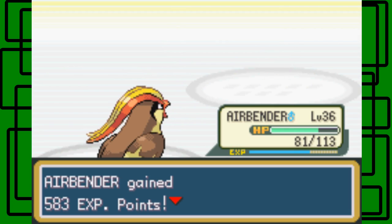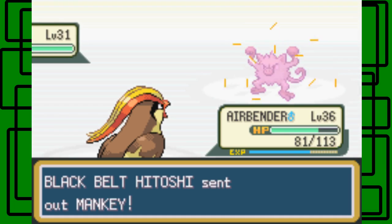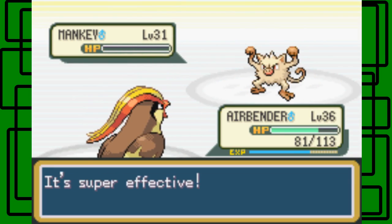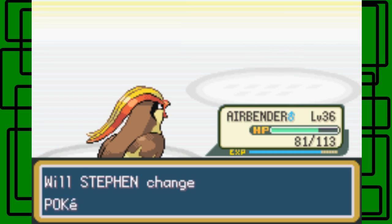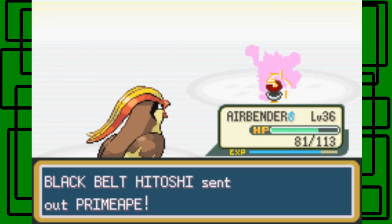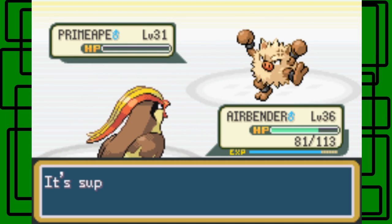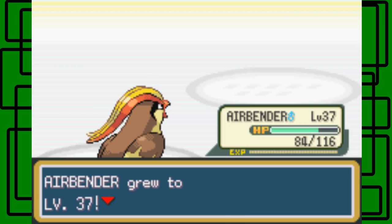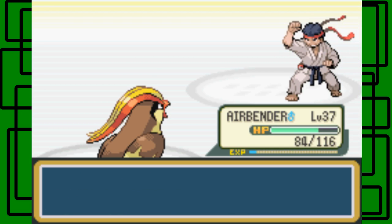There goes Machop. Mankey — okay. I think his last Pokemon might be a Primeape actually. Wing Attack hits, takes out the Mankey. Cool — Primeape! That was very nice. Primeape is one of the fastest Fighting-type Pokemon in the game, but luckily Airbender outspeeds it. One-hit KO for Wing Attack. Airbender is now level 37, awesome. We defeated Black Belt — I give up. Thanks for $7.44.